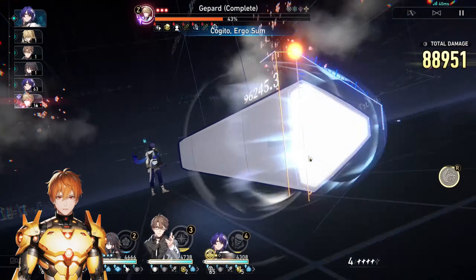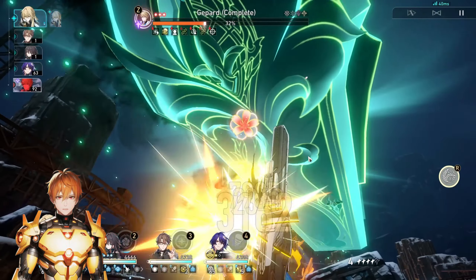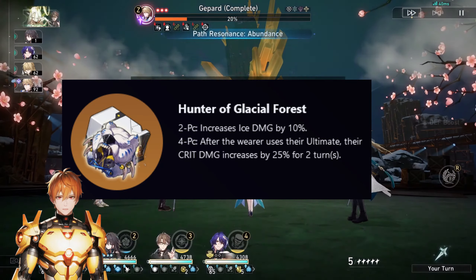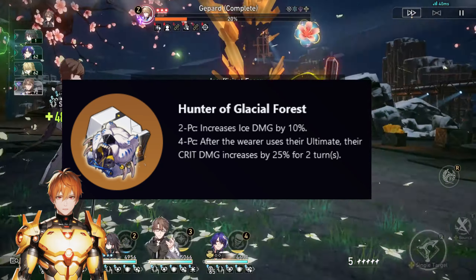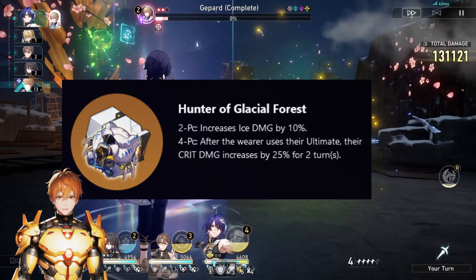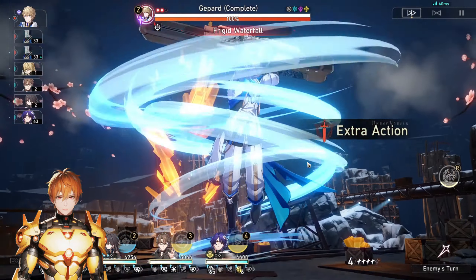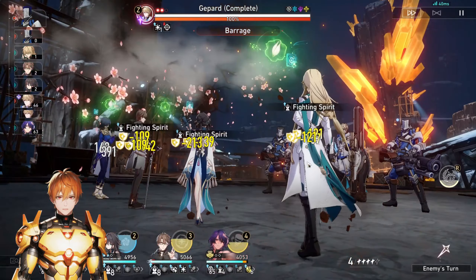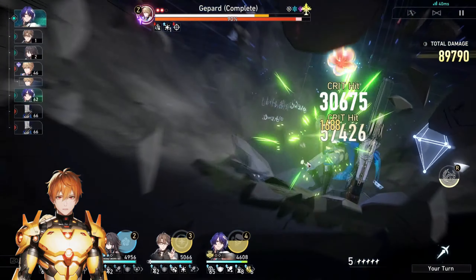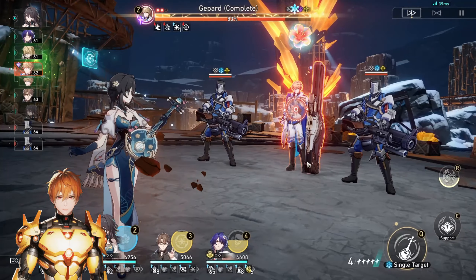As for relic sets, the options are very straightforward. You can use the OG 1.0 set Hunter of Glacial Forest. This set will provide 10% ice damage, but more importantly, you will also get some crit damage boost when you ultimate. Do keep in mind, Misha increases his own crit damage by 30% when dealing damage to frozen enemies. So combined with this set bonus, you're going to have in total 55% crit damage buff. You can actually focus more on crit rate substats because you're going to have quite a lot of crit damage this way.